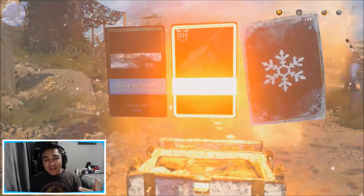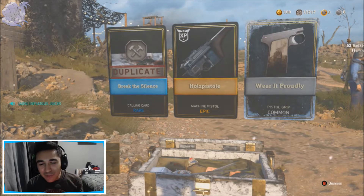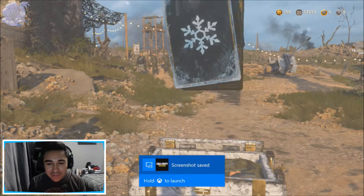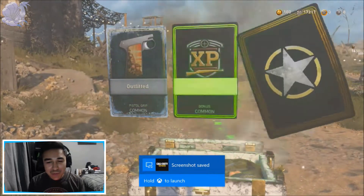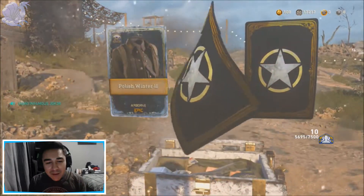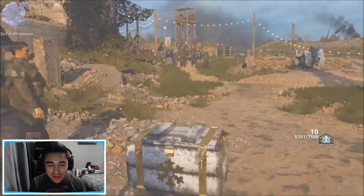Oh, another Epic! Oh my god, the Holzer Pistol! The freaking Holzer Pistol — screenshot! Let's keep going. Let's see if I can drop a Heroic or another Epic. Another Epic! But it's a freaking armor piece. Whatever. That was pretty neat — I got a thousand armor credits just from opening up the Supply Drops.